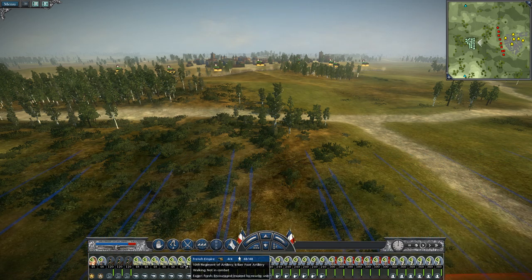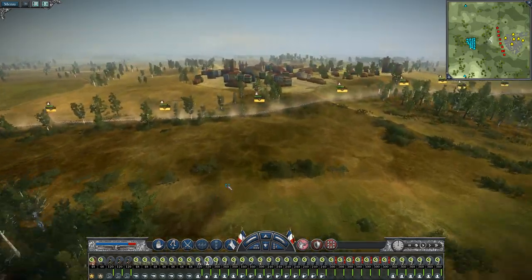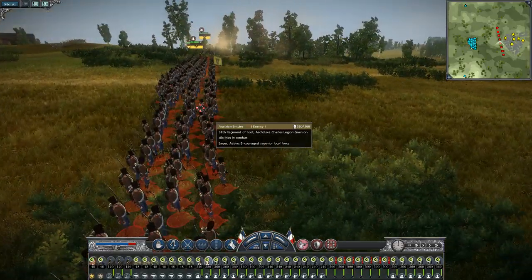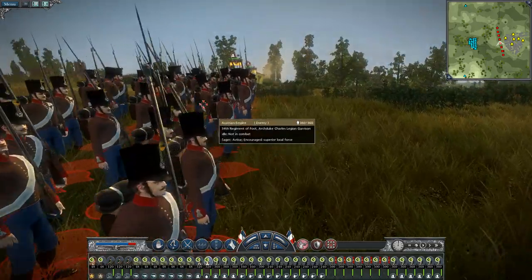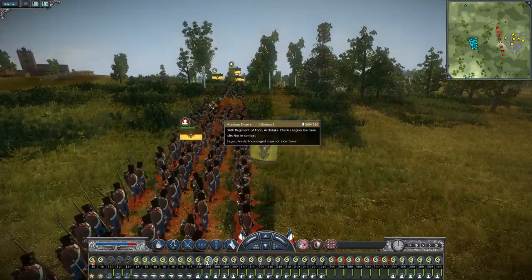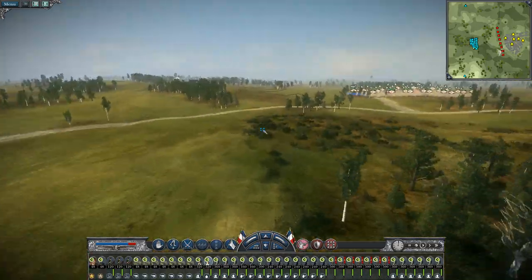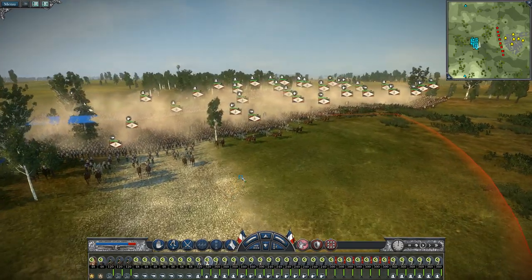Speaking of our troops, this game does give you stats for the men, but in a slightly different way than Rome Total War 2. Let's check out what the Austrian Empire has, seeing as how we're going to be fighting these guys a lot. They typically have infantry, but they also have some specialty infantry just like us. They have the Archduke Charles Legion garrison — this is their elite men. They also have some armed citizenry, peasantry, and fusiliers, which are their normal soldiers.